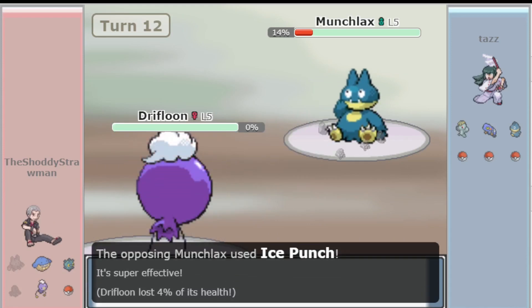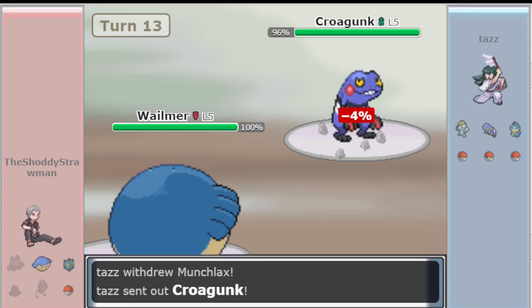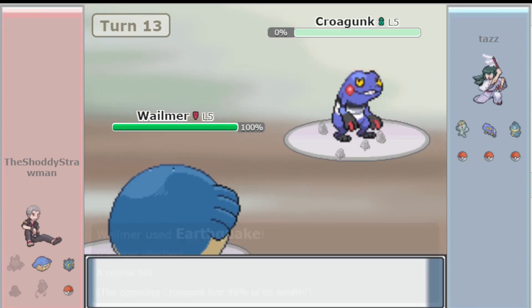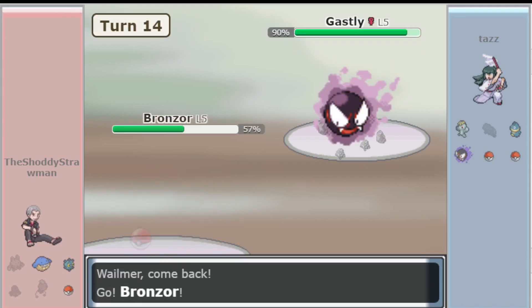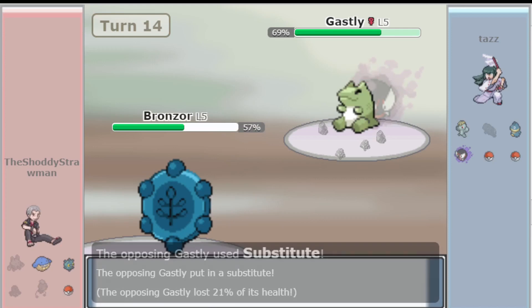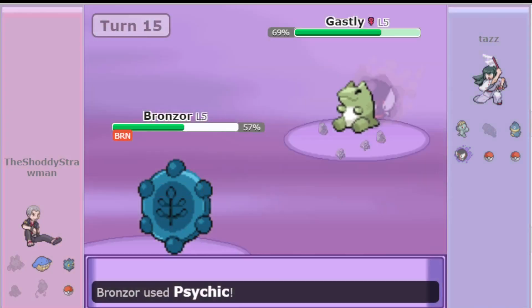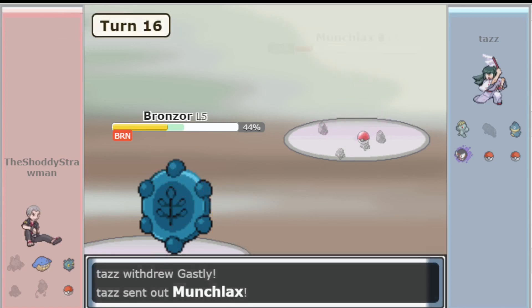The best Pokemon in the metagame, as of time of recording, are Gligar and Munchlax. Munchlax's extreme bulk, afforded by its high HP and good Special Defense stats, allows it to be a defensive backbone on many teams, combined with Thick Fat, which gives Munchlax an Ice and Fire resistance. This is vital for Pokemon such as Ponyta, Snover, Houndour, and Koffing.